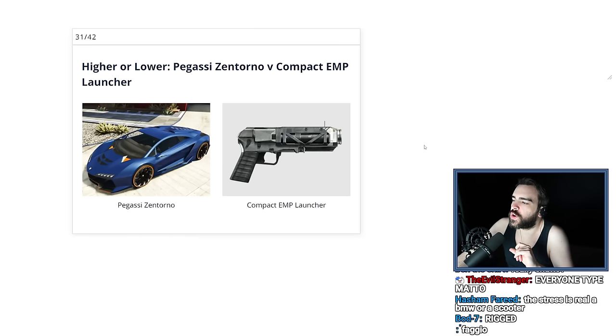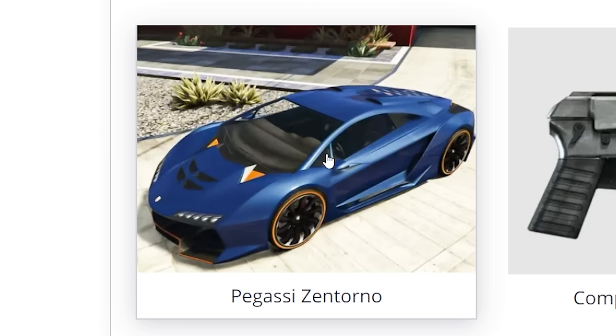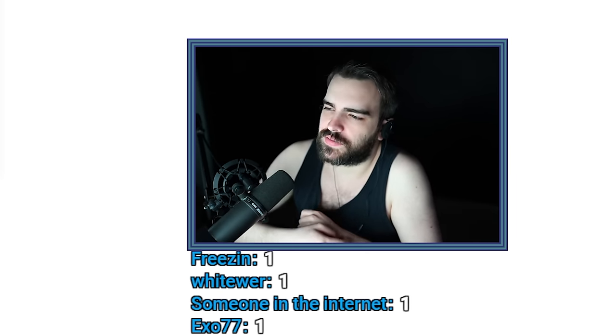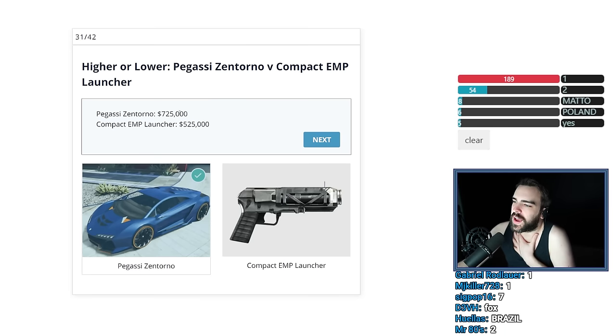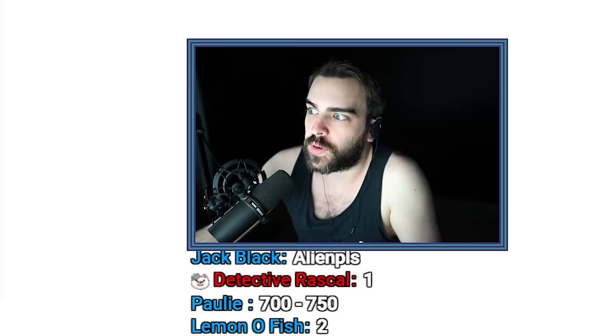Pegassi Zentorno versus Compact EMP Launcher. The EMP Launcher was $400,000. I purchased the Zentorno to help in no-damage runs — it wasn't ridiculously expensive, maybe $600,000. So I'm going to go with the Zentorno being worth more. I was a little bit off but I got the kind of difference there. Because if it was worth a ridiculous amount of money, I couldn't buy it in no-co, you know?